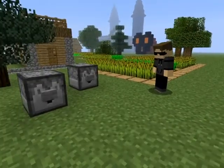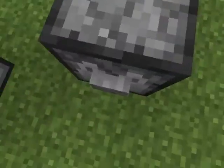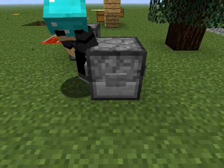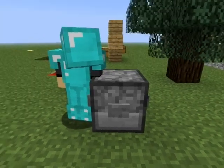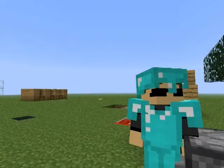Next is the dispensers and the dropper. I would like you to stand right here. If I push this button, you should be getting some armor. That's what the new dispensers do for the 1.5 update for Minecraft — it puts armor on you. It dispenses stuff on you.